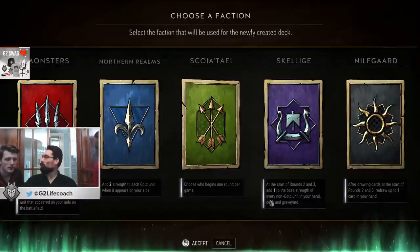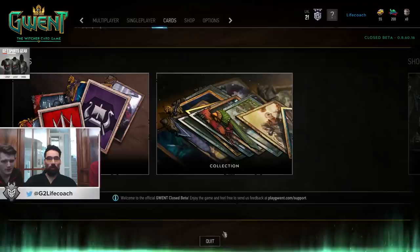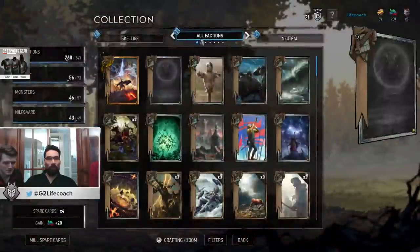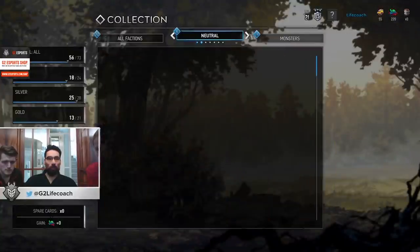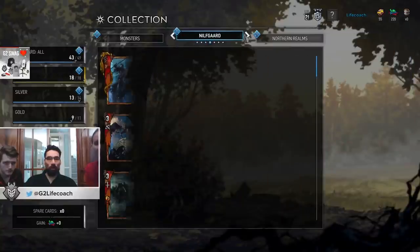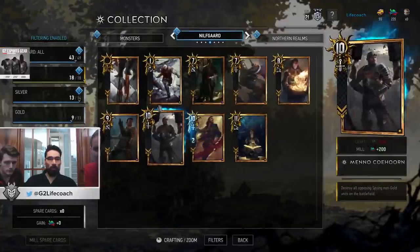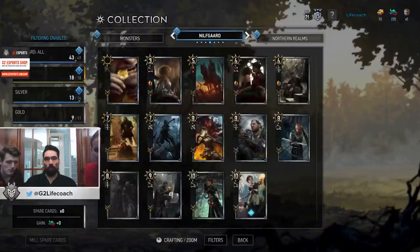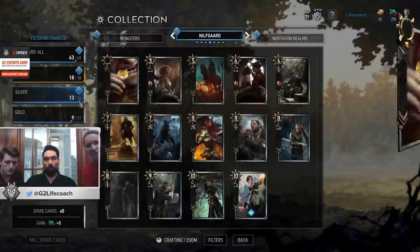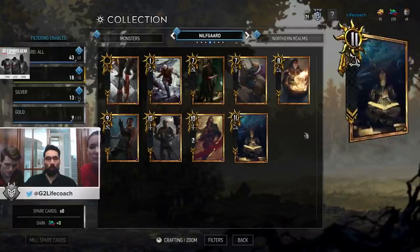There will be more leaders added. If you go into a faction — let's take Nilfgaard — you see the leaders, it's like three out of six. The bronze cards are 18 out of 18, so all done. But not even the gold cards are done yet — they still want to add two gold cards to every faction.